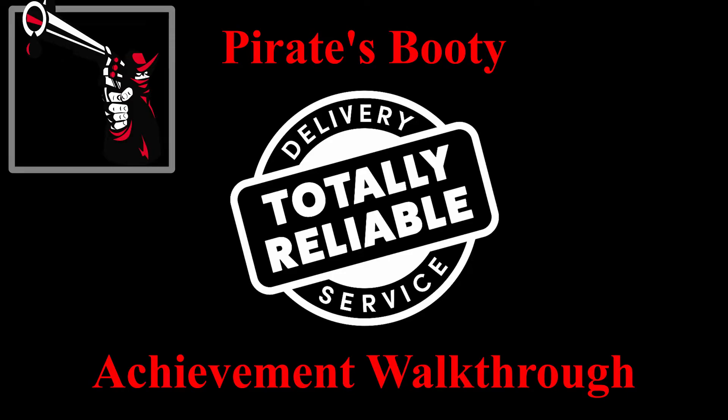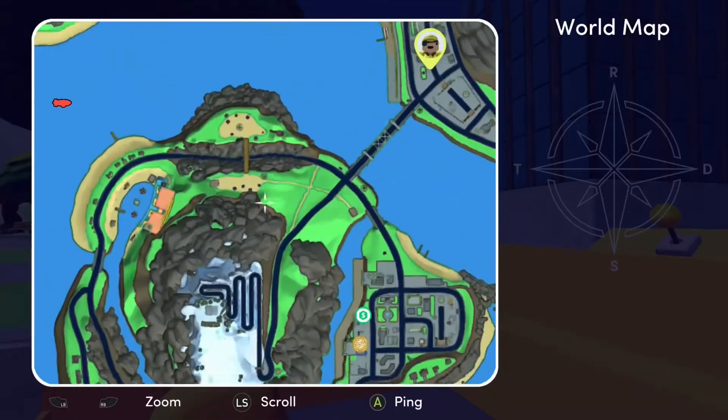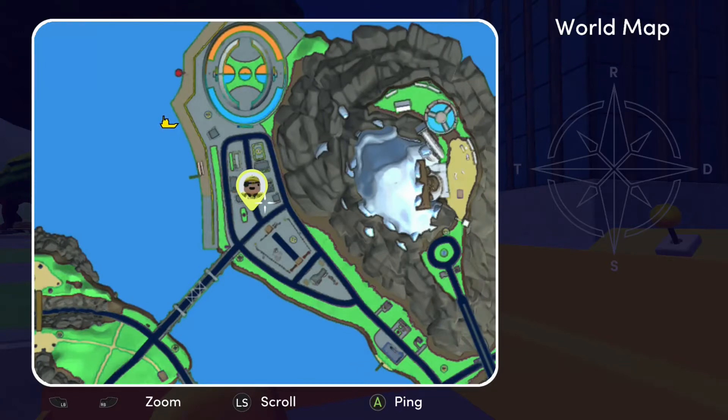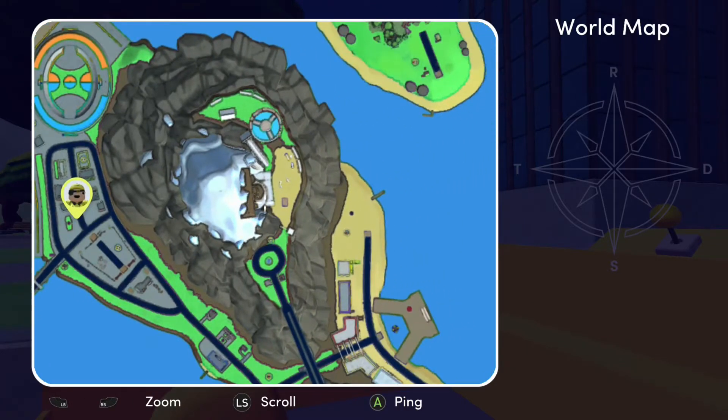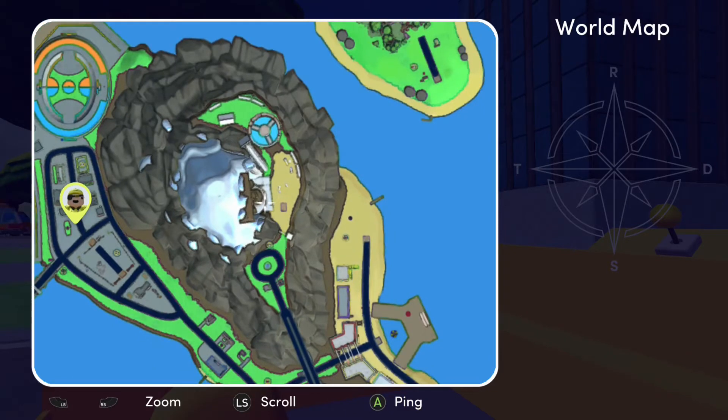Hey guys, it's Pistol09Pete here from Sweaty Pistol. Today we're playing Totally Reliable Delivery Service and going after the Welcome Home achievement worth 90 gamer score. The achievement requires us to bring a grill to the dad statue in Golden Ruins.